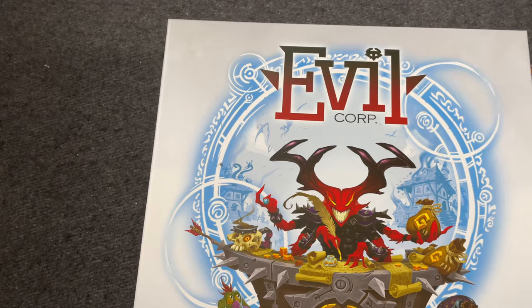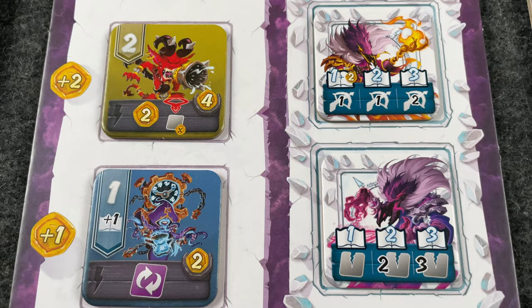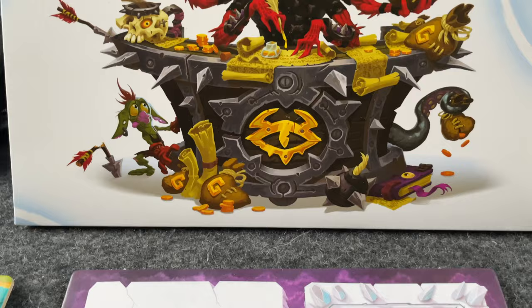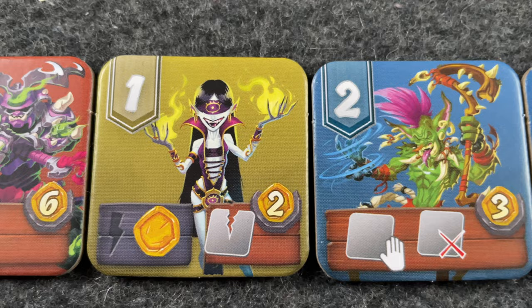Hi everyone, my name is Monique, and today I'm going to be showing you how to play a game that is coming soon called Evil Corp. Evil Corp is a company that takes pride in knowing that they are the best at frightening human villages. Each year, they hold a competition to see which of their managers is the best at scaring humans. This game is designed by Jeremy Ducrette and published by Le Bote Joux, who are helping sponsor this video.